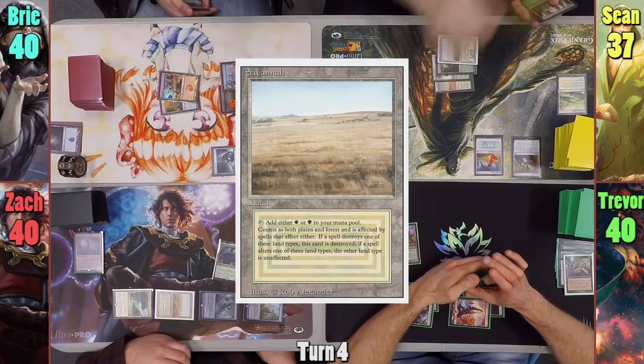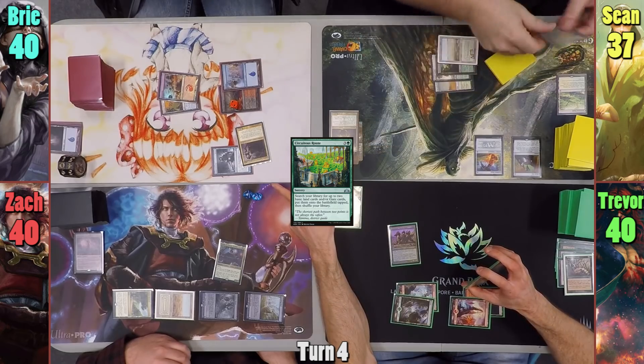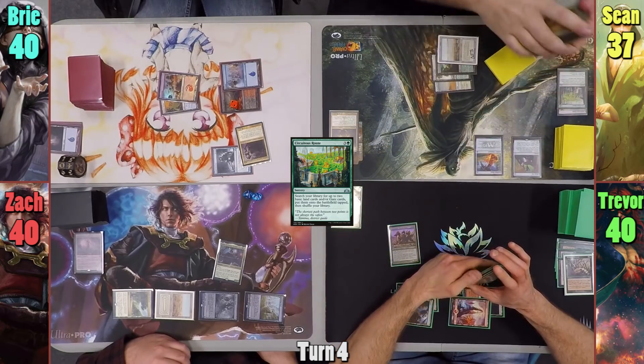Sean plays a Savannah and casts Circuitous Rout, which is basically a newer version of Explosive Vegetation since it also can find Gates. He then passes to Trevor, searching for his lands.